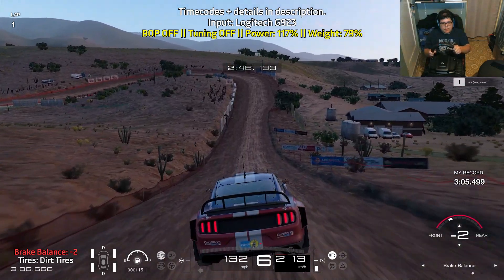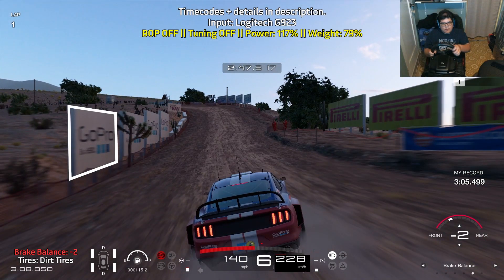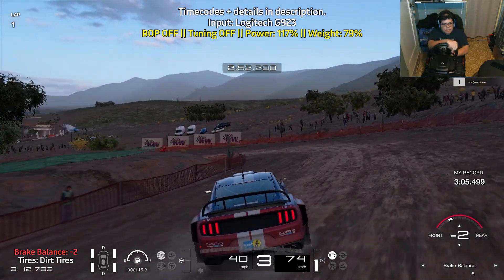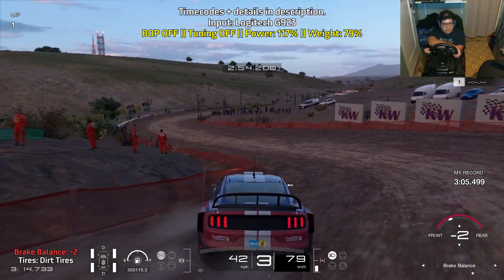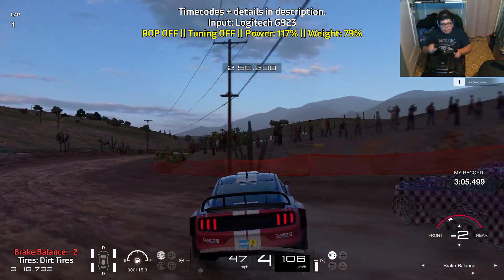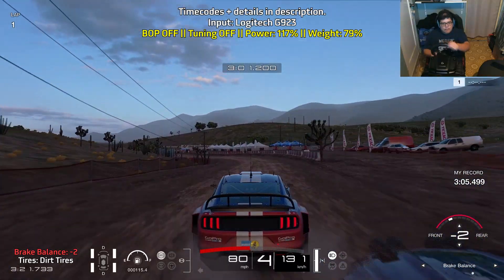Lift off the throttle once more before you make the jump, then brake before you pass the GoPro sign on the left. Brake as much as you can, just trying to get the inside line and get a bit of traction. You don't want to slide around too much — use lots and lots of throttle control. And that is pretty much it for the lap guide.